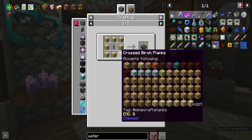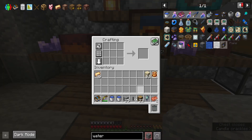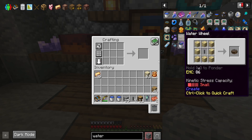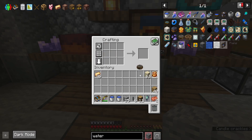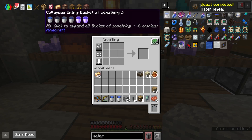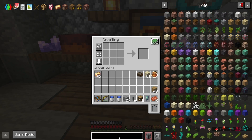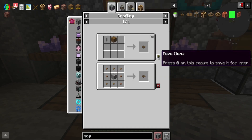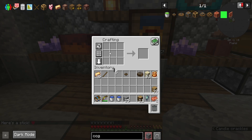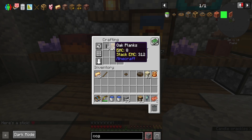A Water Wheel is just planks and a shaft. Let's do this. Okay, that's step one. Then I need a couple of small cogs — six small cogs should do the trick.